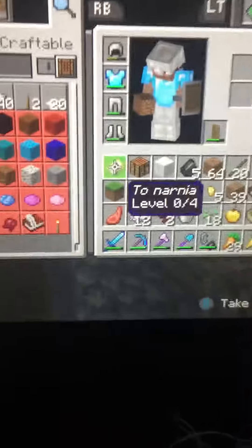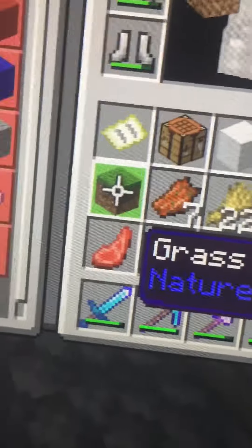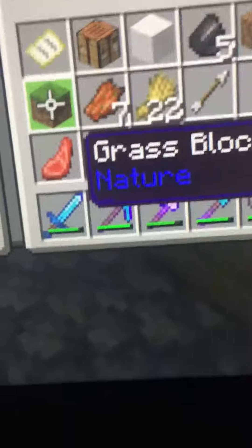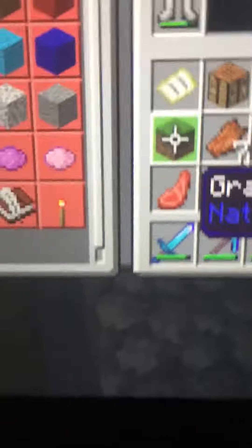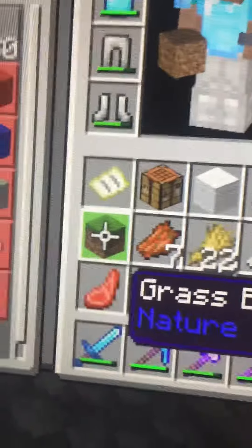No cheating, and I have no Silk Touch tools. If an Enderman is holding a grass block and it dies to fall damage — I'm not sure if it has to die to fall damage or if you can kill it — you can get a grass block without Silk Touch. You do not have to have a Silk Touch tool to get a grass block. I never knew that, and you might not have either.